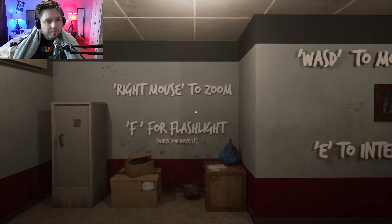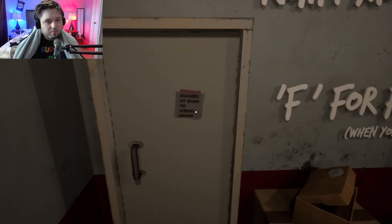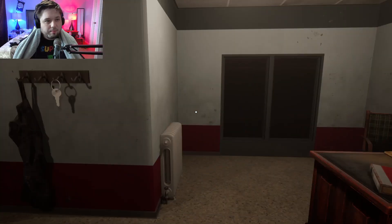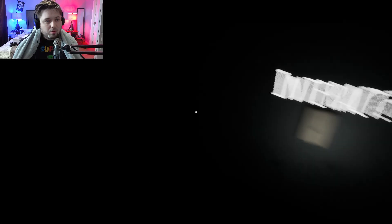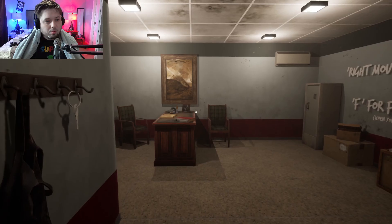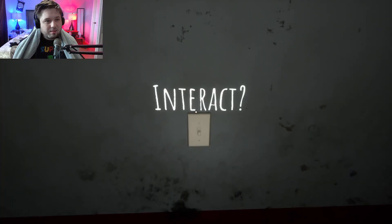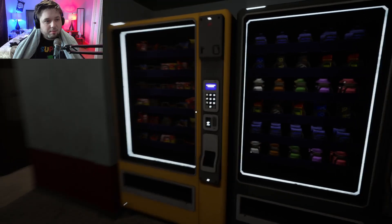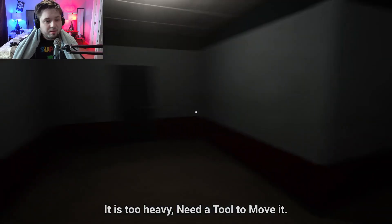Right mouse to zoom, F for flashlight when you have it. Remember: key behind the vending machine. Oh, that got dark. Shift to run. So it said key behind the vending machine, but I can't get behind it — it's too heavy. I need a tool to move it.